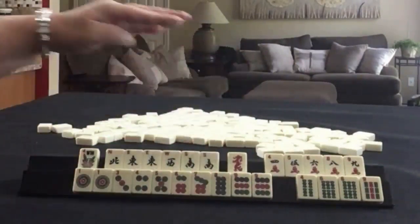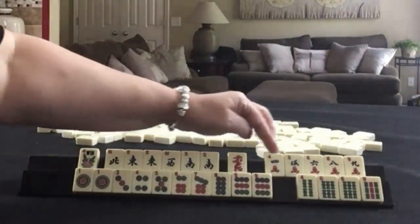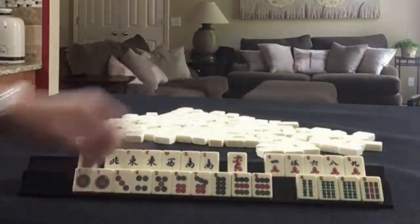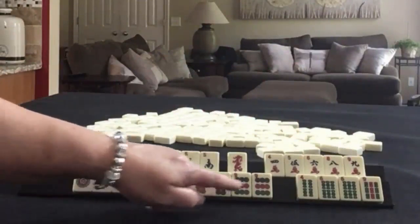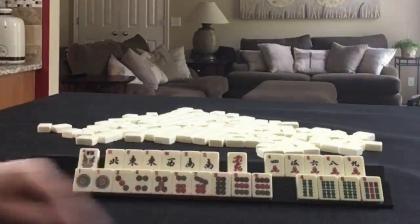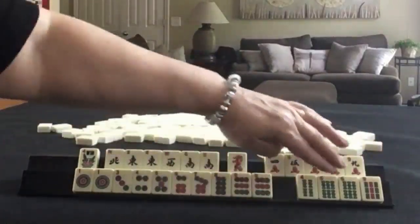Flower. News. Pairs of East and South. Red Dragon. In cracks: 4, 5, 6, 8, 9 singles. In dots: 1, 3, 4, 5, 6, 7, 8, 9, with pairs of 1s and 9s. In bams: 4, 6, 9, with a pair of 6s.